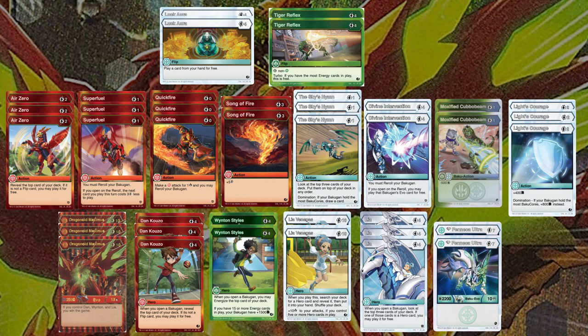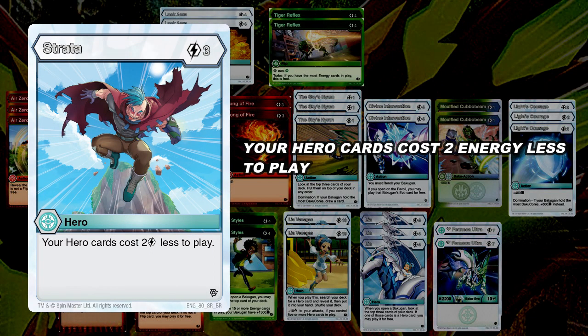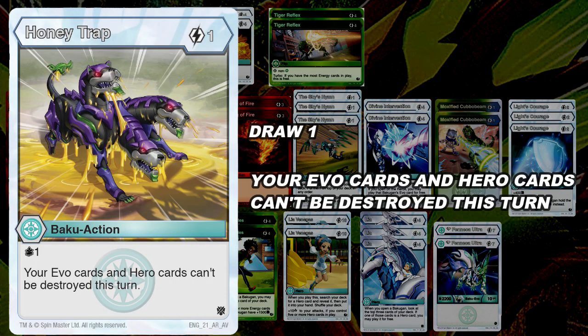Now there are some things I can recommend you can fit into this deck. One is Chaos Strata — at three cost, your hero cards cost two less to play, so if you happen to have your heroes in hand, Strata can make it a lot easier to get them out. If you get all the playset of Strata out onto the field, the discount stacks, so you can play Dan and Winton for free or Leah for four. An action card that can be helpful in protecting your heroes and your evos is Honey Trap — at just one cost, this draws you a card and your evos and heroes can't be destroyed this turn. However, this does not stop control or bouncing abilities.